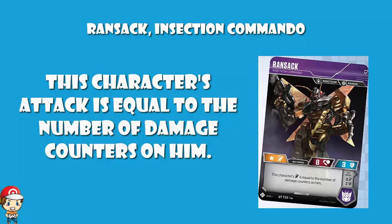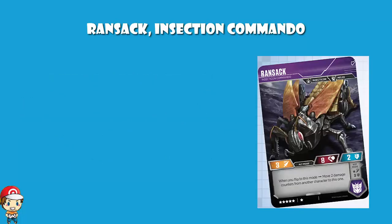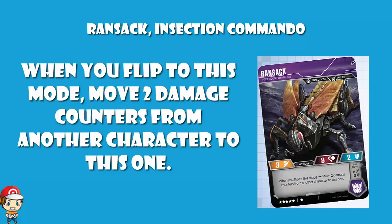If we flick over into insect mode or alt mode, it's got a nice little skill here. When you flip to this mode, you move two damage counters from another character to this one. Clearly this is going to help with your bot mode, because now you've got two damage on so you'll be doing an extra two damage. The thing that worries me is if you flick to insect mode, move two damage counters onto it, and then wait till next turn to flip it back and attack — that gives your opponent a turn to KO it, and that worries me.